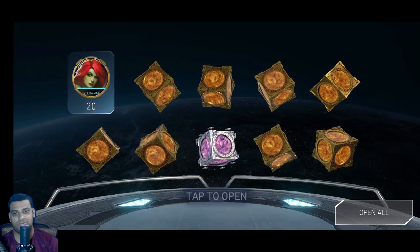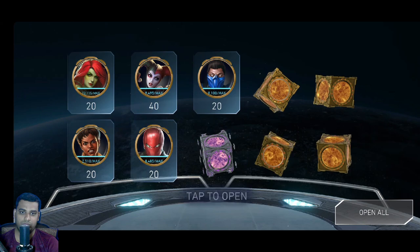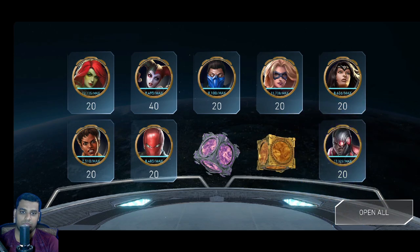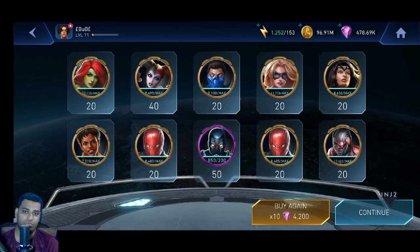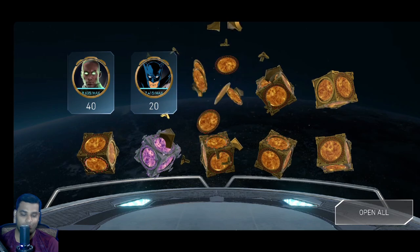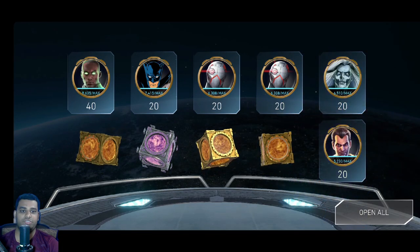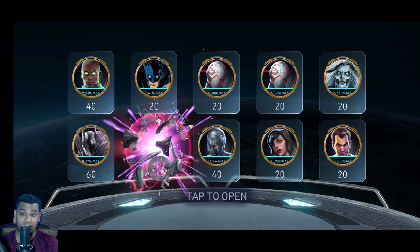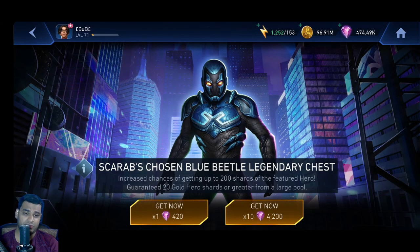And another legendary drop. Let's see what we're getting. 250 shards. The last few openings were not that great. Let's see if we get another 100 or 200 shard drop. Banshee — but just 20 shards. Black Adam already maxed out, Banshee maxed out — many thousands of shards over. And then 200 shards. So we have him, with 1050 shards total.